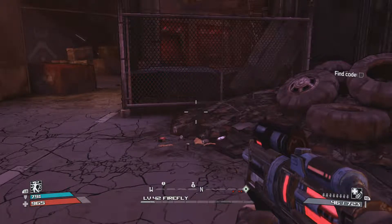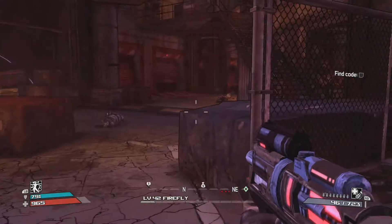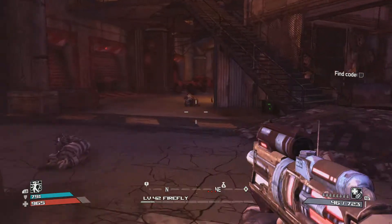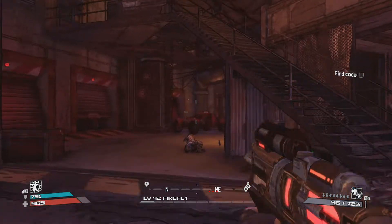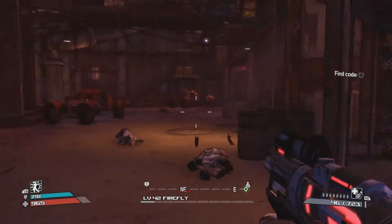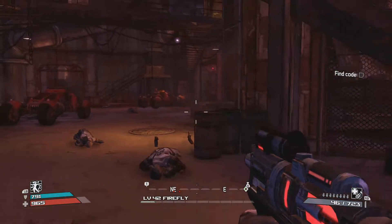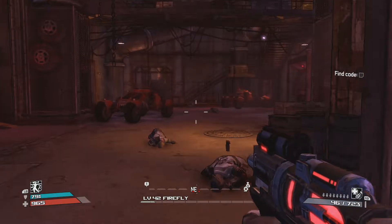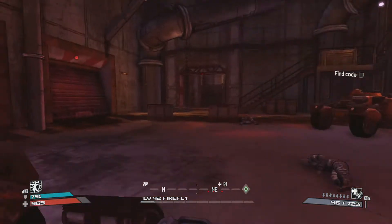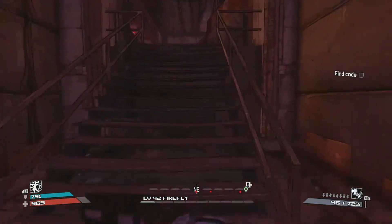All right guys, I'm going to show you how to easily defeat Chaz in the Lockdown Palace in the Borderlands DLC, the Secret Armory of General Knox. What you want to use against him is incendiary. You can use the shocking element to take down his shield, but I find it easier just to use incendiary from the get-go, and you just want to get right up in his face and shoot him in the head.